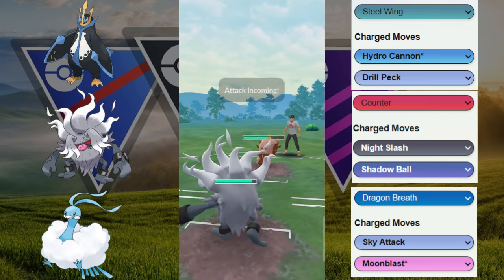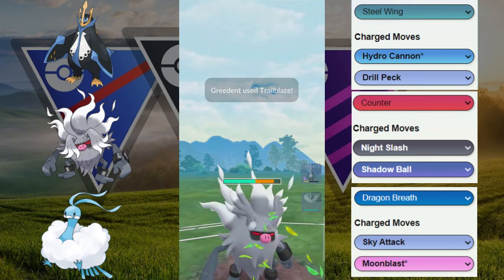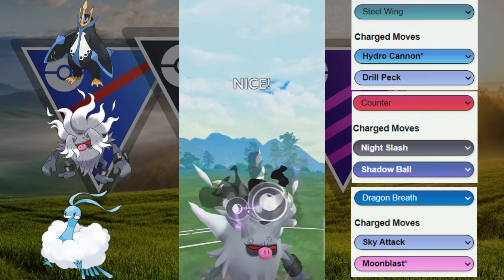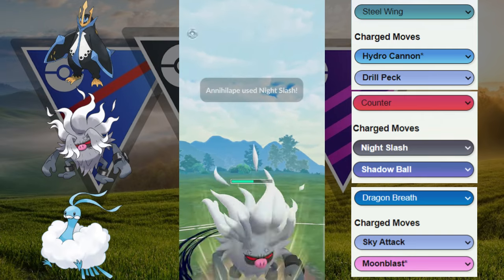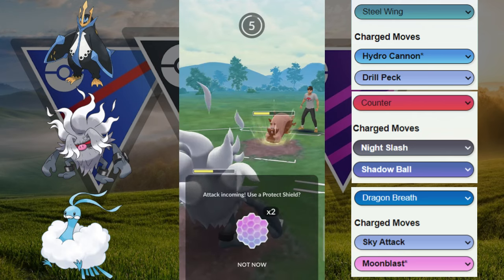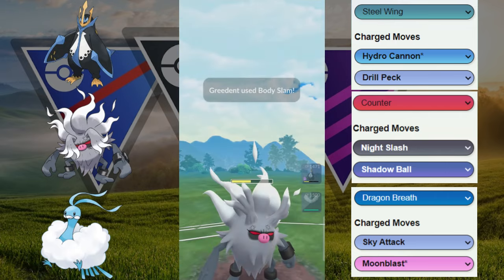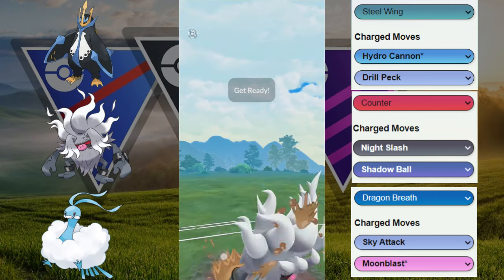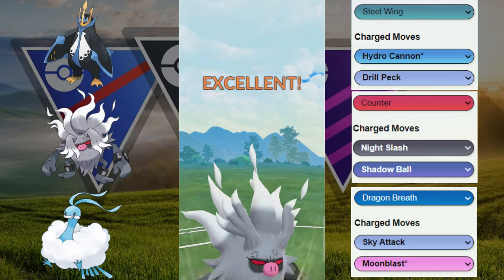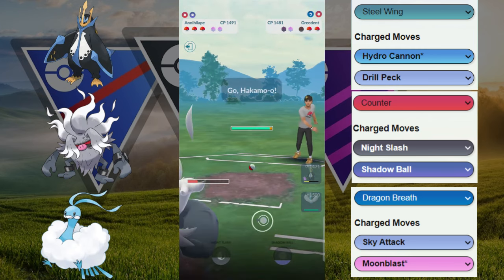We have the Annihilate for this — we're chunking away at this Greedent. We're going to let the first move go because we don't know what moves they're running. They're running the Trail Blaze. We're going to throw this Night Slash to try to get a boost and apply some pressure. We let one go and it ends up only being the Body Slam — makes sense. Now we're going to be able to win this matchup. We go for another Night Slash to chip away and get a little bit of extra energy.